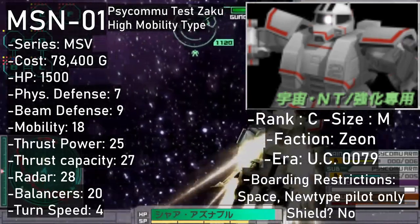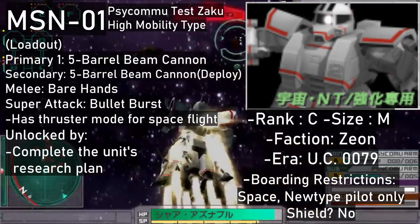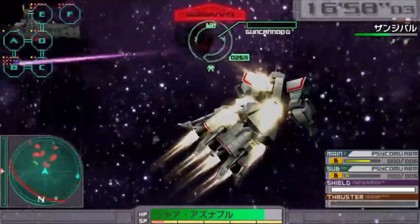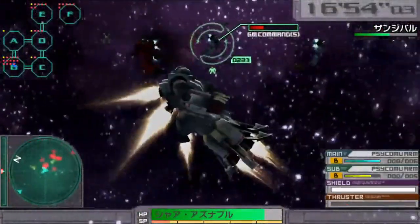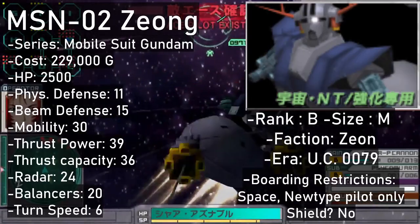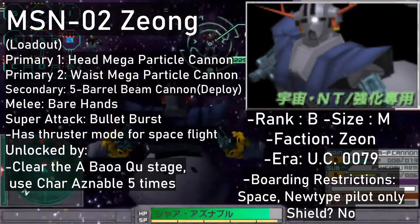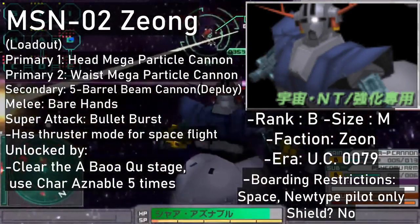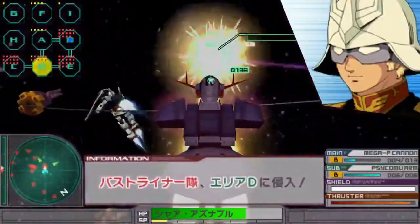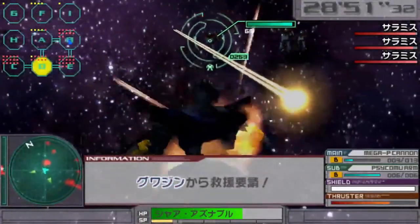Another MSV unit obtainable via research is the high mobility Psycommu Yuzura Zaku — a space-only C-rank and a pretty fast one. Its right hand is a primary weapon while its left hand is a secondary that detaches and attacks independently of the Zaku itself. You get generic hand motions for melee. It also lets you activate thruster mode — essentially a flight mode for space mobile suits. This unit's super attack detaches both its arms, having them bombard the enemy with beams. It can be yours for 78,400. If you want more firepower from your space-only legless Psycommu robot, the Zeong is right there — a respectable B-rank. Your primaries are the beam cannons in the head and torso, while the secondary attack lets the hands loose for all-range beam bombardment. Hands remain in the melee slot as well. It also has access to thruster mode on top of a beam barrage super attack. It can be bought for 229,000 once you sortie with Char 5 times and clear the A Baoa Qu stage on the Zeon side.